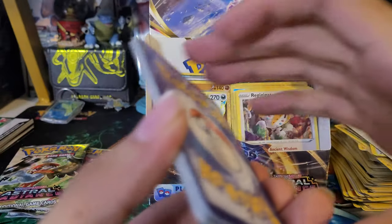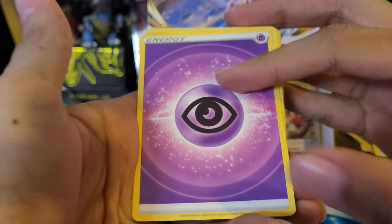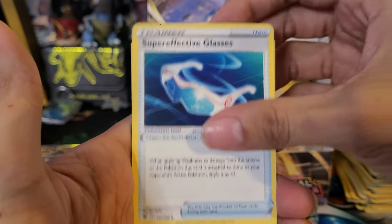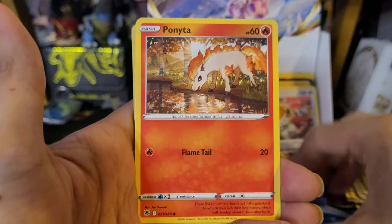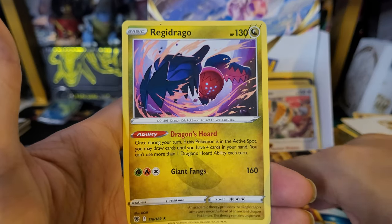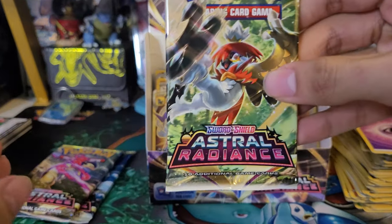Thirty-third pack: Psychic Energy, Cool Lava, Golduck, Glasses, Voltorb, Glammeow, Swinub, Chatot, Ponyta, Gardenia reverse, and a Regidrago non-holo. Definitely getting a lot of Regi vibes in this set. Three more packs to go.